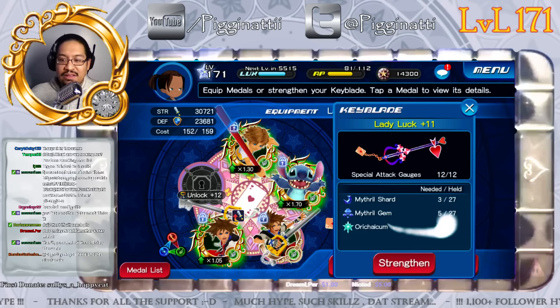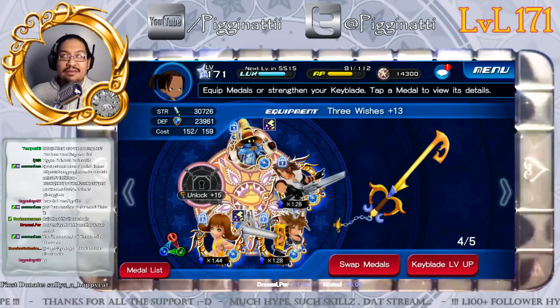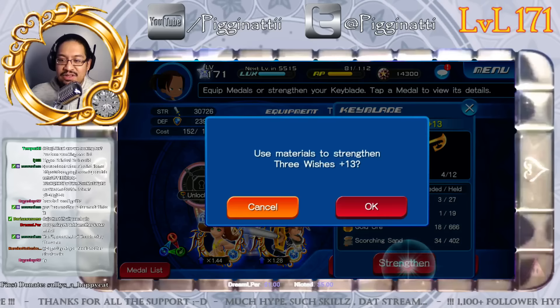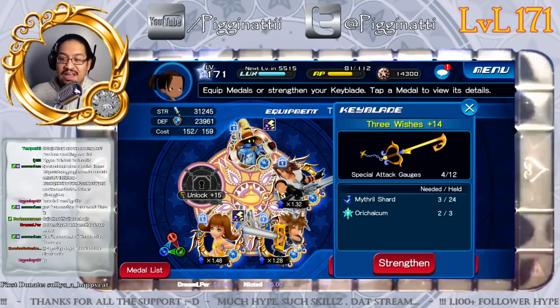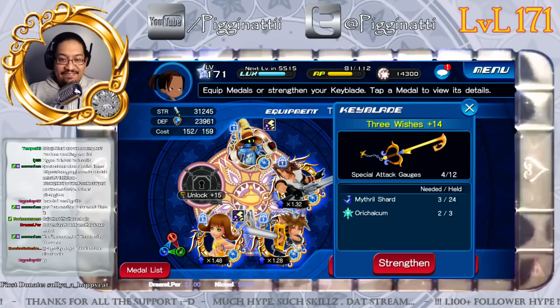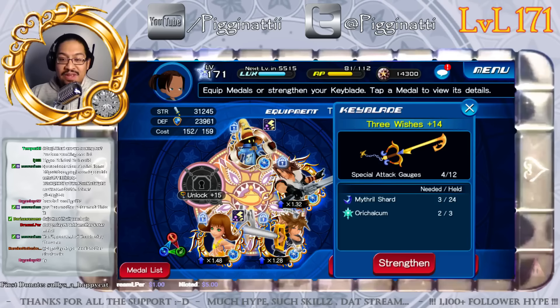To unlock the next tier I'd need to use Orichalcum, which as you all know is the most precious material in this game right now. Let's strengthen Three Wishes — nice, both slot two and slot four went up. That's very nice.